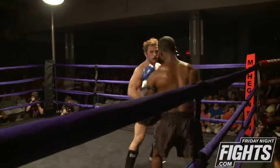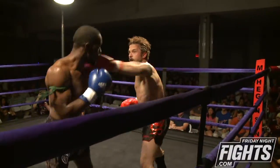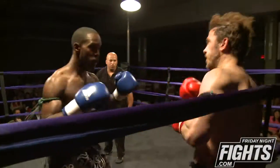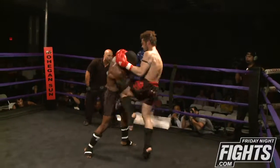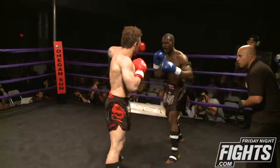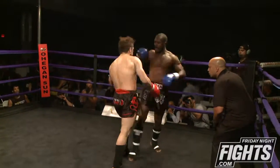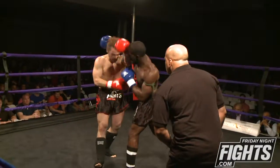Mack takes a jab to the chin, covers up, comes back with his own punches. Sergio coming back with one-twos, trying to push Will back. Another big right hand that lands, and then a jab-cross from Sergio. Sergio reaching in for the clinch. Right hand out of the clinch by Will Mack. Sergio's punching with all heart, but at the rate he's punching and the way he's throwing, he's looking to throw himself out at this point.